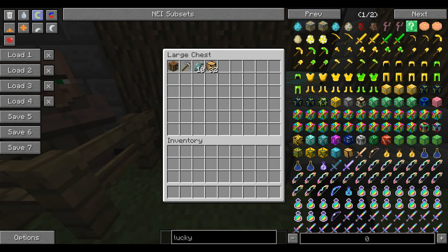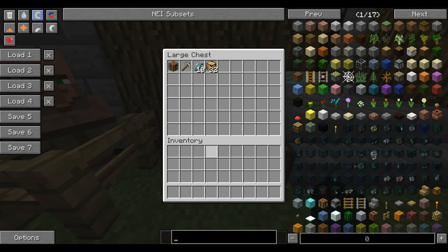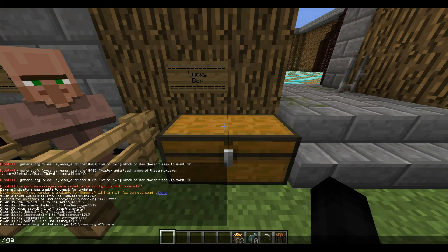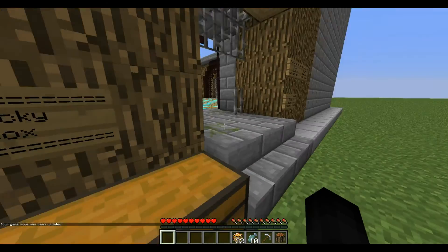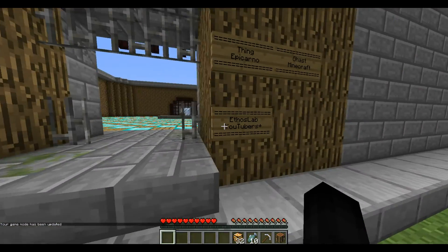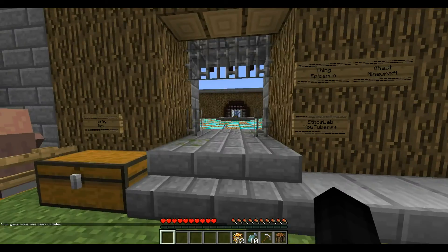So what are we going to have for our lucky block today? Today we have a crafting table, iron pickaxe, 10 raw fish, and 32 Naruto lucky blocks. That's right — we're doing the Naruto lucky block mod today. It all makes sense now why my skin is what it is and why this guy's skin is what it is.